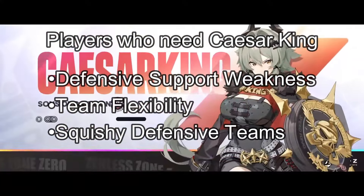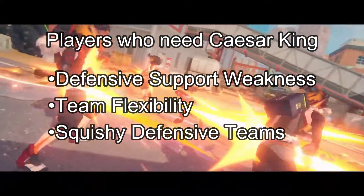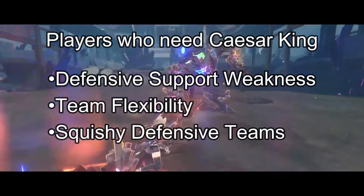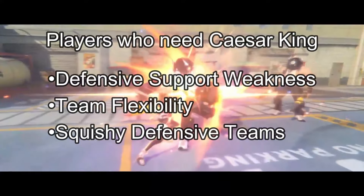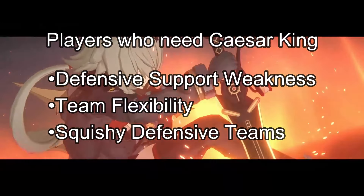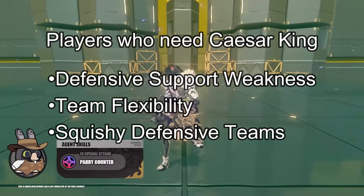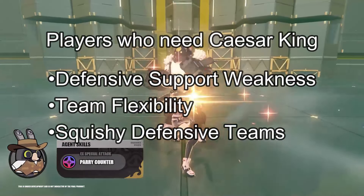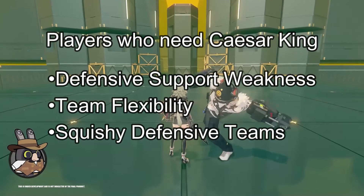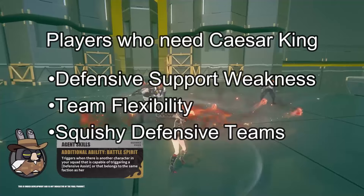Players who need Caesar King include those with defense support weaknesses — if your team struggles with survivability, Caesar is the ideal choice. Her shield offers both damage mitigation and team buffs, making her crucial for teams needing more defense. Caesar fits into nearly any team composition, especially with characters providing defensive assists like Ellen, Lycaon, or Soldier 11. If you value versatility and want a character who can adapt to various setups, Caesar is your best bet. Teams lacking strong defensive capability can also benefit greatly from Caesar's shield and crowd control, and she can enhance DPS units by debuffing enemies, making her useful even for offensively focused teams.